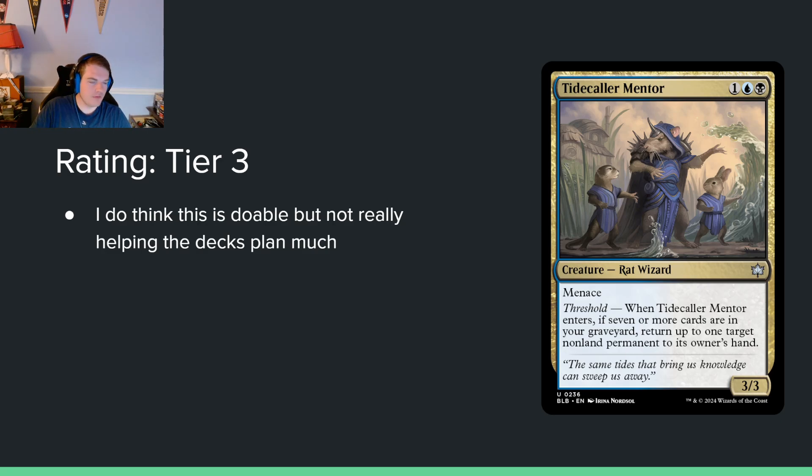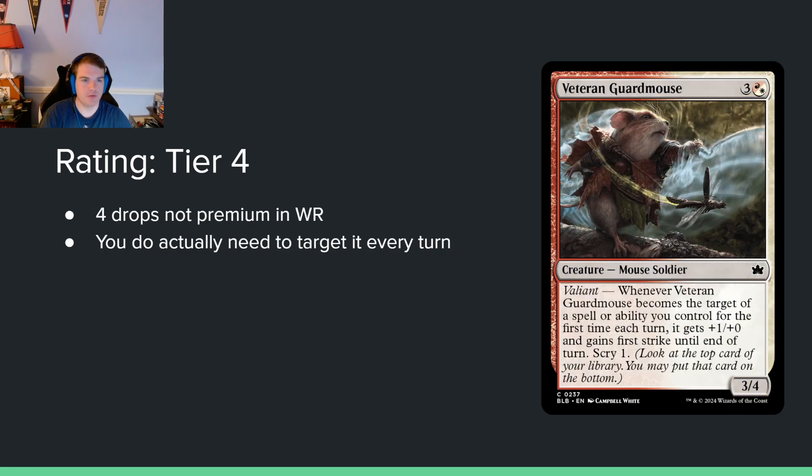Veteran Guard Mouse — three and a blue-red-white hybrid for a 3/4 with valiant: when it becomes the target of a spell or ability you control for the first time each turn, it gets +1/+0 and gains first strike until end of turn, and you scry one. Four mana for a 3/4 isn't very good. It does tackle a 4/4 a high percentage of the time, but there are better valiant targets, and it's a four-drop in an aggressive red-white deck, making it low priority. The best red-white decks probably aren't going to play this.